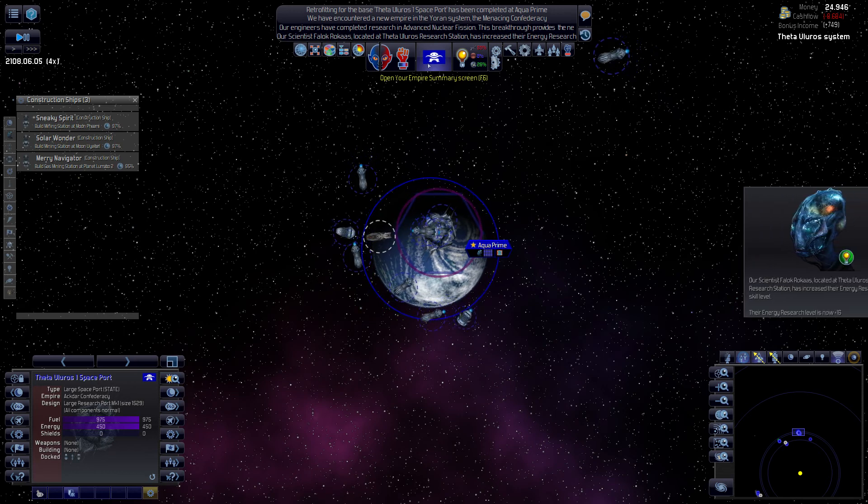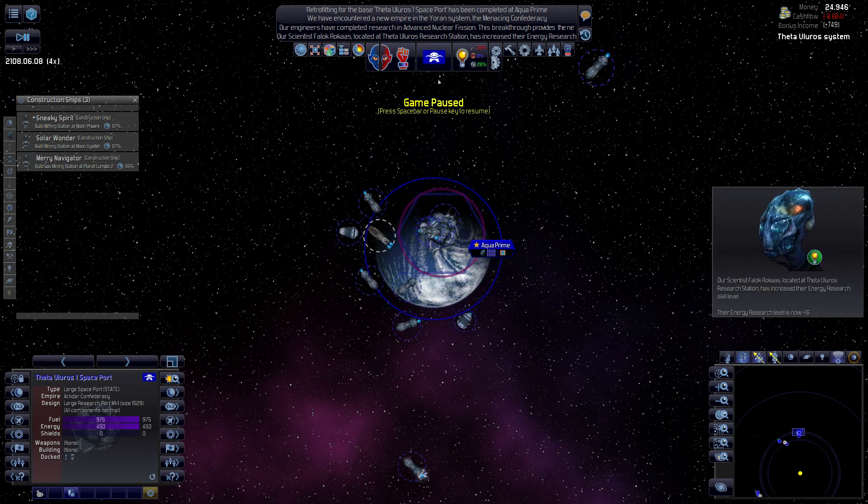Let's add one more of these - this should be fine. Large research port. I will build only one of these in my capital and never anywhere else. I'll do another design if I need another large spaceport somewhere else, because I want to concentrate all my research labs at my best defended planet so I don't lose them.